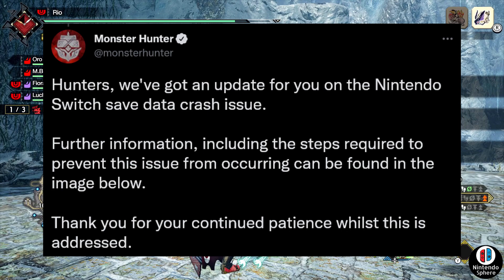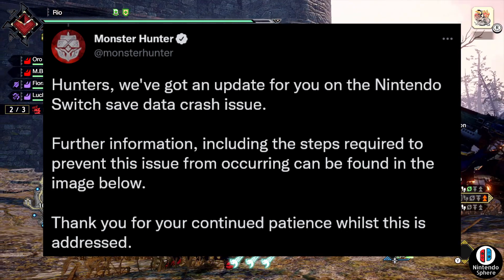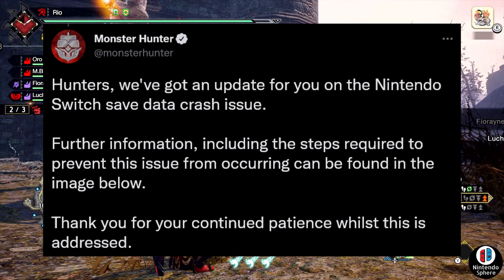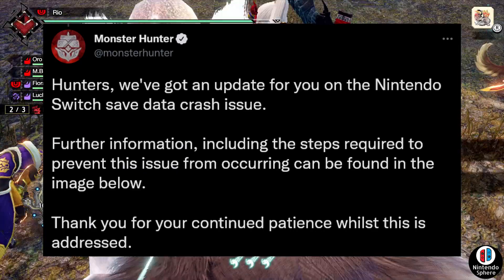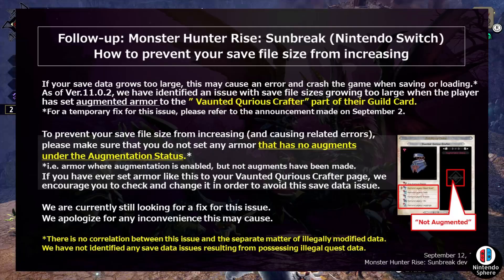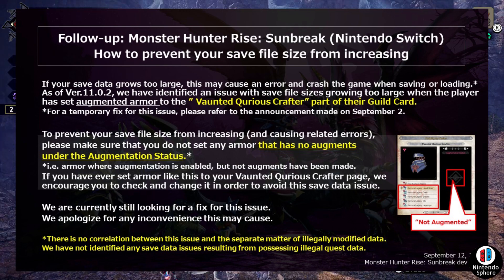Today we got further information that they went ahead and provided via a tweet and another image giving us more details. The tweet reads: 'Hunters, we got an update for you on the Nintendo Switch save data crash issue. Further information including the steps required to prevent this issue from ongoing can be found in the image below. Thank you for your continued patience whilst this is addressed.' They then attached an image that says 'Follow up on Monster Hunter Rise Sunbreak for Nintendo Switch.'